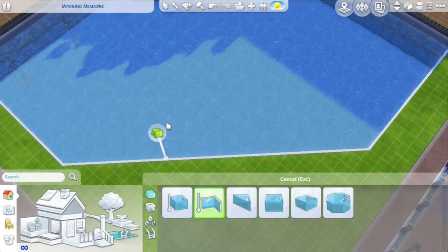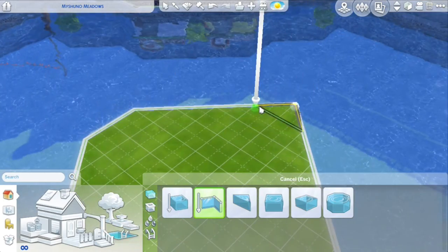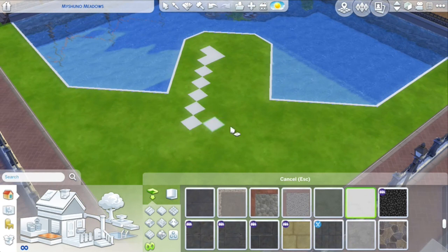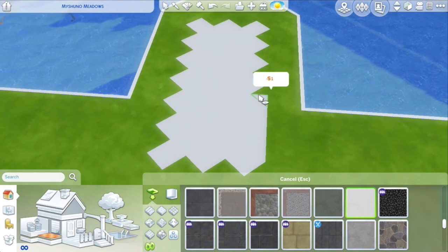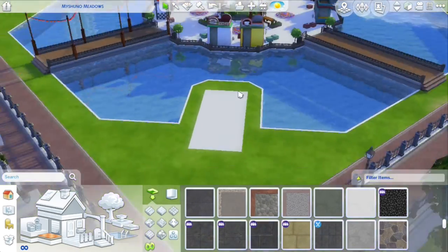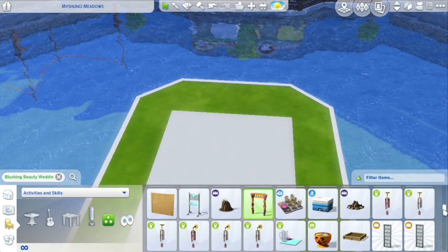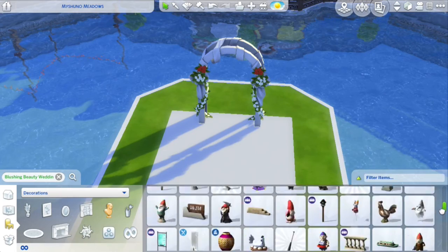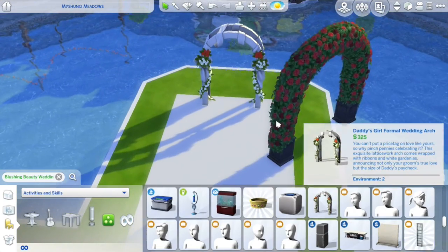I already put some kids' monkey bars in one area, so it's going to be like a kids' play area. And then here we're going to have the wedding arch - the wedding area - so you can even get married in this park. I managed to find the fireworks for the wedding in the debug hidden objects, and I put the firework launcher right behind the arch. So when you get married you can set off the fireworks - it's super cool at night, especially. It is so pretty.